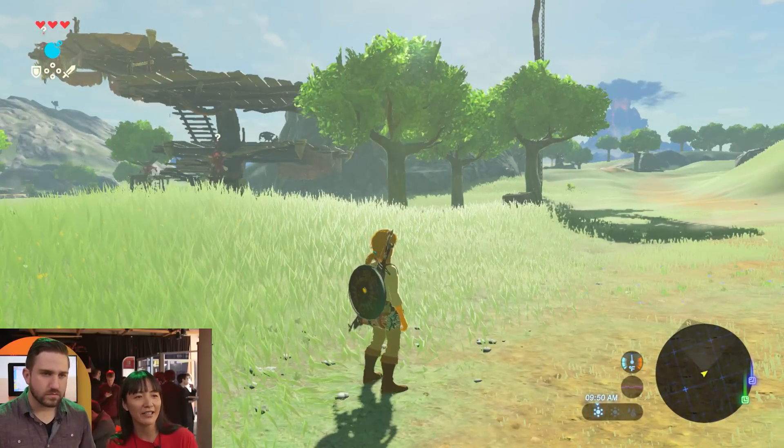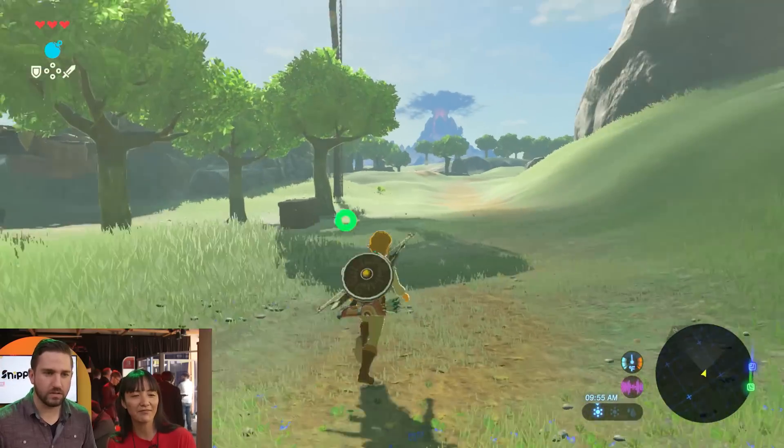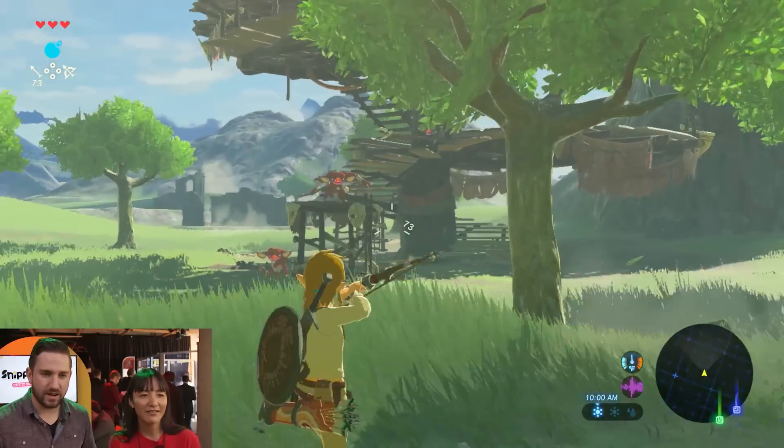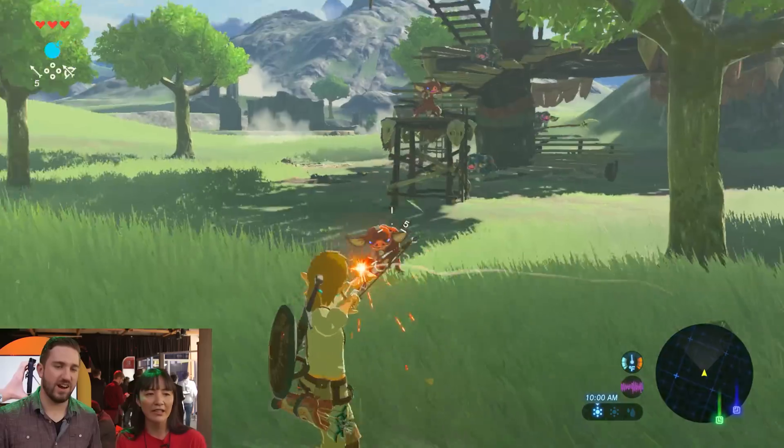I don't want them to notice me. He noticed me. Well, gotta go stealth mode. In this one, you can change the different bows and arrows with the quick access menu.